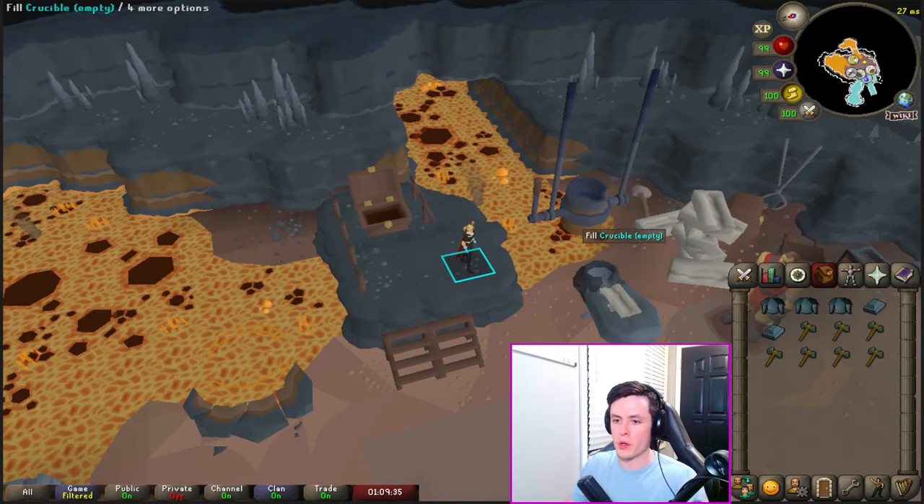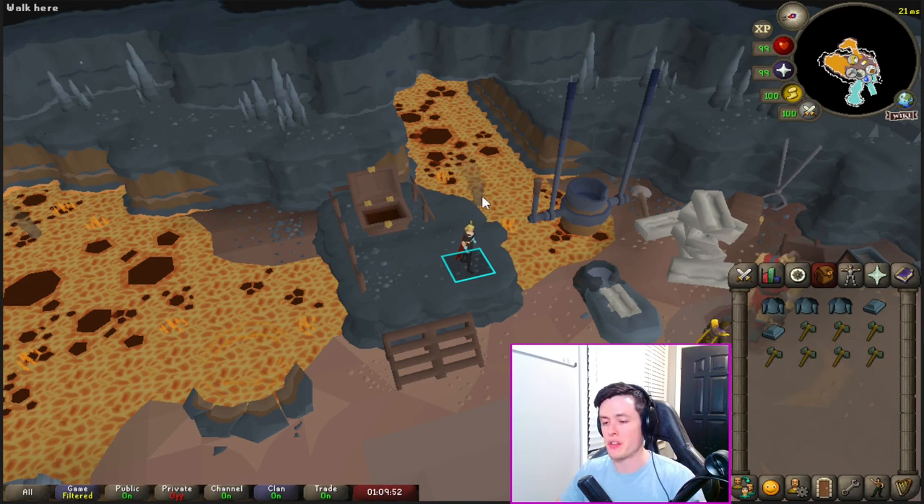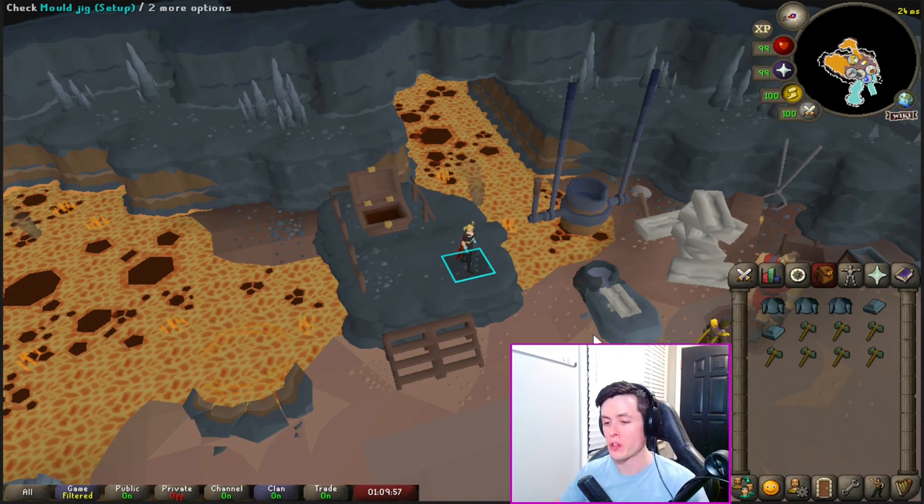Next, load your bars into the crucible where they'll heat up, melt, and you can pour them into the mold jig. You might notice I have rune plate bodies and adamant battleaxes in my inventory. You can use equipment instead of bars as long as the total value equals 28 bars, which fills the crucible. All equipment gives you one less bar than what would be required to make the item — I'll discuss how to maximize your usage of these later in the guide.